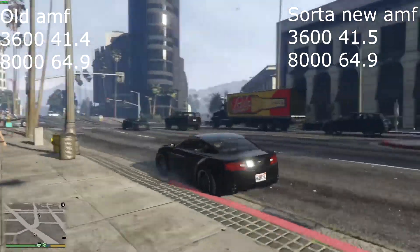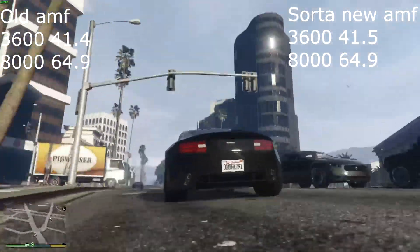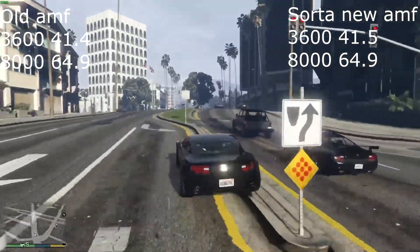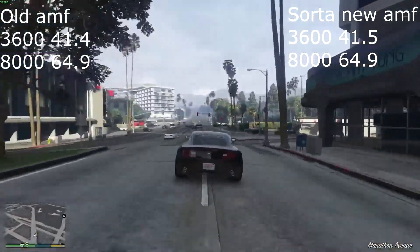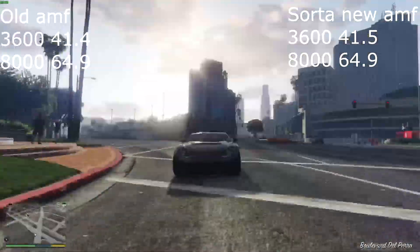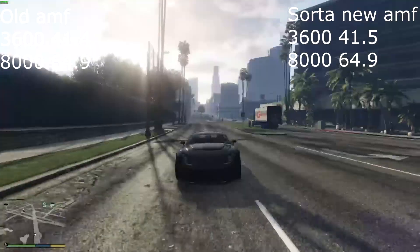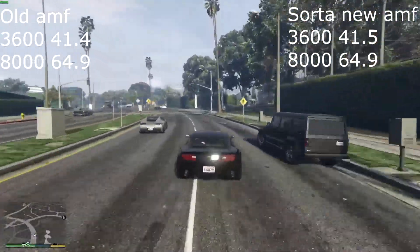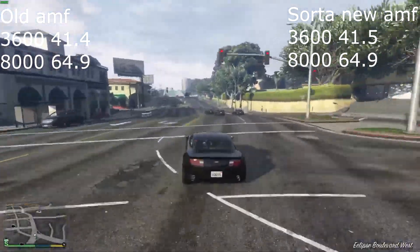Another game I tested is a bit easier to encode, which is GTA V. The test was driving to the city then ending on a beach, which is easier to encode due to its lack of detail. At a bitrate of 3600, x264 did 52.9, old AMF did 41.4, and new AMF did 41.5 — not very different. And with a bitrate of 8000, x264 did 74.8, old AMF did 64.9, and new AMF did the exact same score.